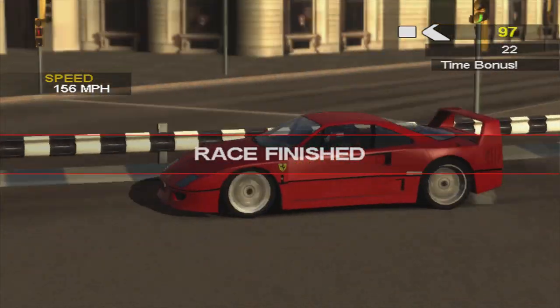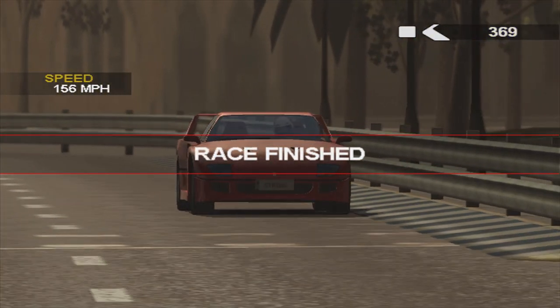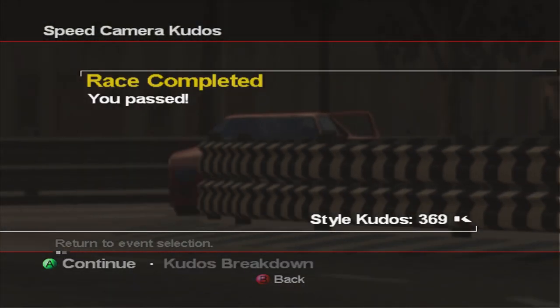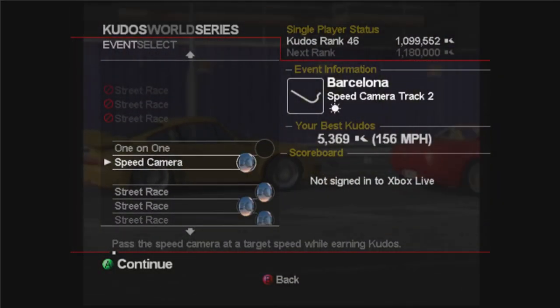That's done in the F40. It might be possible in the F50 and the Jag, but I couldn't quite do it. I'm recommending the F40 or the Ascari for that one. It's a nice quick event, not too complicated. It's mainly that last corner that you've got to get right, and we move swiftly on to a one-on-one.